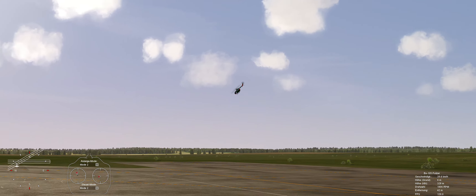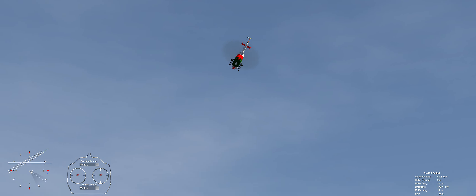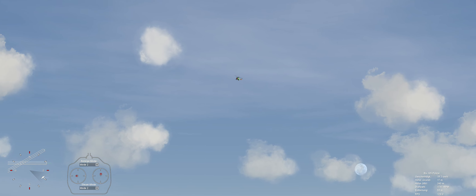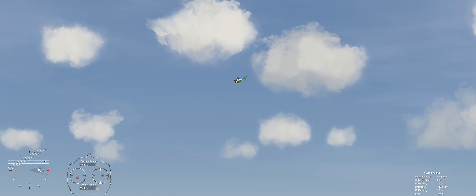Wie gesagt, wenn ich nach vorne beschleunigen will, gebe ich Nick und drücke den Knüppel nach vorn. Und wenn ich bremse, ziehe ich den Helikopter einfach nach hinten. Und dann bremse ich da ab. Ja, das war dann schon ein bisschen schwierig hier.